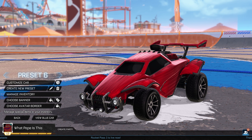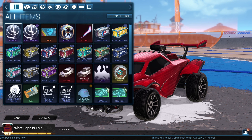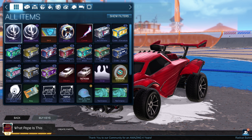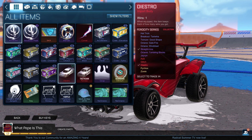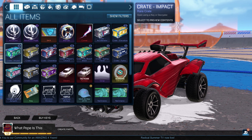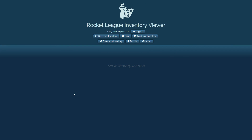We're going to quickly start by taking a look at my inventory on one of my alternative accounts. There's nothing too impressive here — we've got five keys, a certified Fennec, a Distro, a lot of paint finishes, a lot of crates, and some other smaller items in there as well.